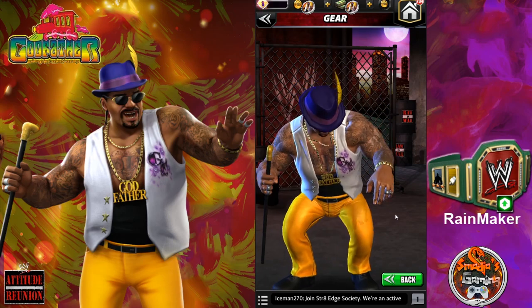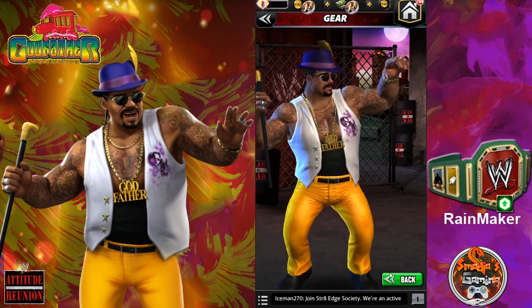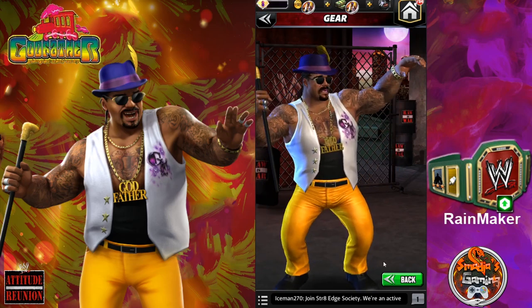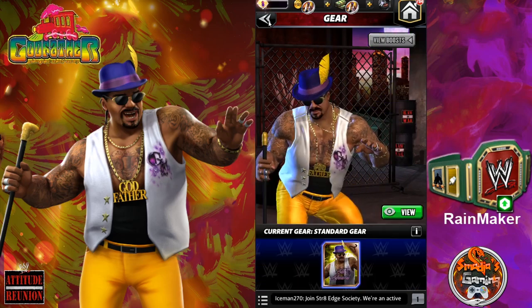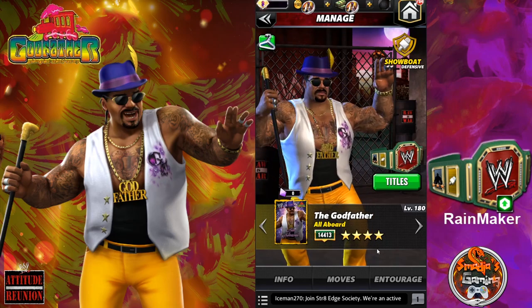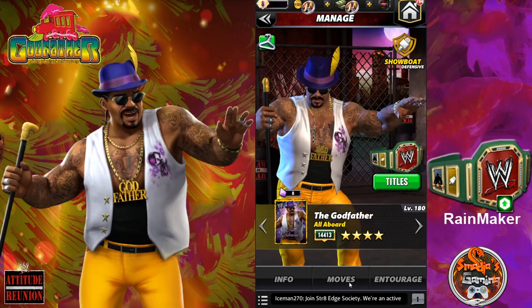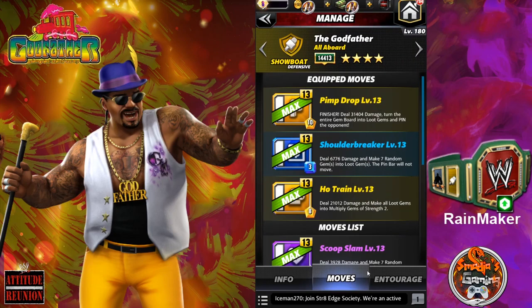He is a showboat! This beast of a showboat! Let's go straight to his first build — the Pimp Drop! The finisher deals 31,404 damage.